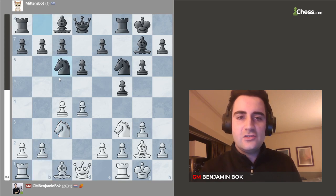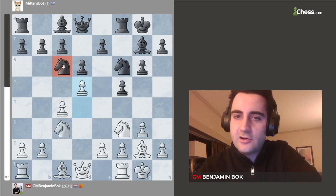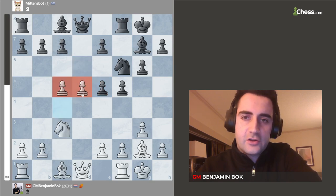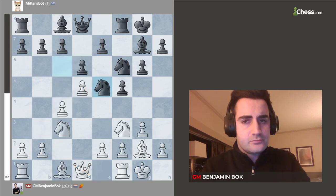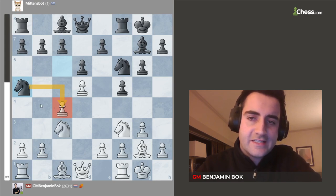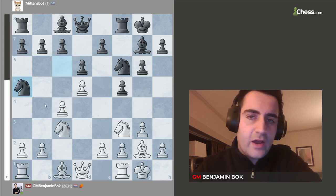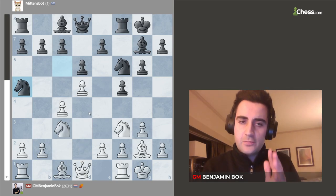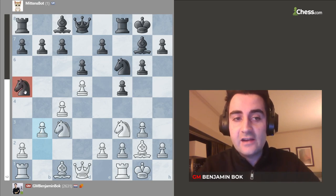Mittens went for the move knight to c6, and I played the move d5 — the critical move. Now the knight has to decide where it's going to go. If it goes to e5, white's going to trade, and then white can try to use this majority on the queenside — most likely queen b3 and rook d1. White is generally considered to be better here. Mittens went for the move knight to a5, attacking the pawn on c4. White has to decide how to defend this pawn. I went for the move b3, which is the most ambitious move. The idea is to shut this knight on a5 out of the game — it cannot come back.